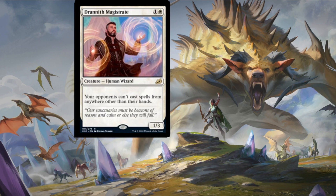Next card is Drannith Magistrate — one colorless and a plains for a one-three human wizard. Your opponents can't cast spells from anywhere other than their hands. Another fun police card that stops graveyard casting, from-the-deck casting, or companion casting. It's annoying but necessary.